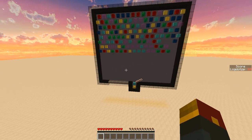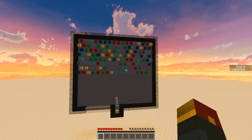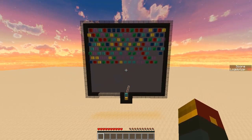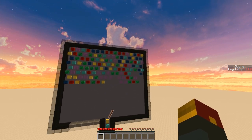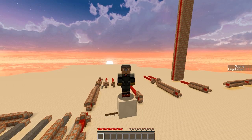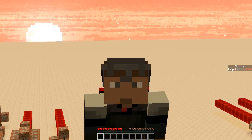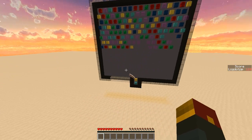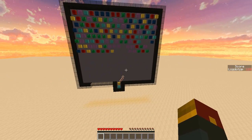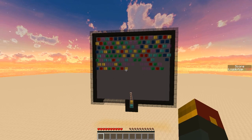This is in vanilla Minecraft. Literally, you look where you want to shoot and then you just left click to shoot it. Your objective is to knock out all the different bubbles before the bubbles reach the bottom. If the bubbles reach the bottom of your screen, it is game over.